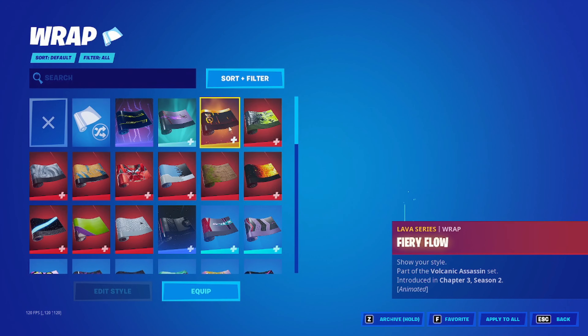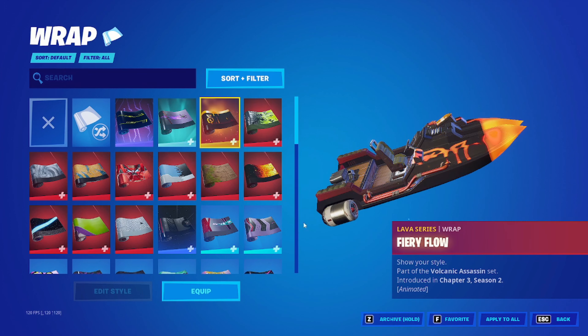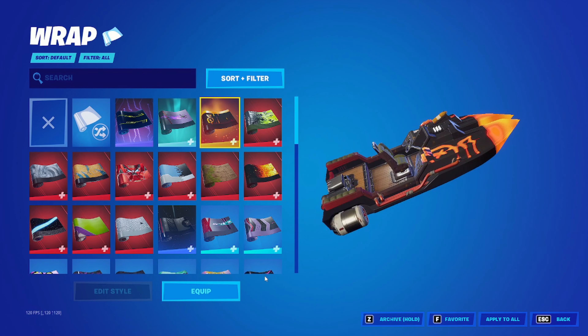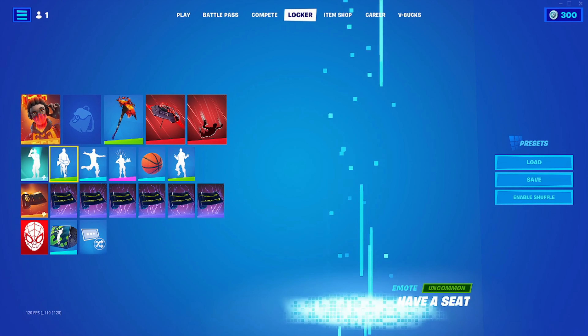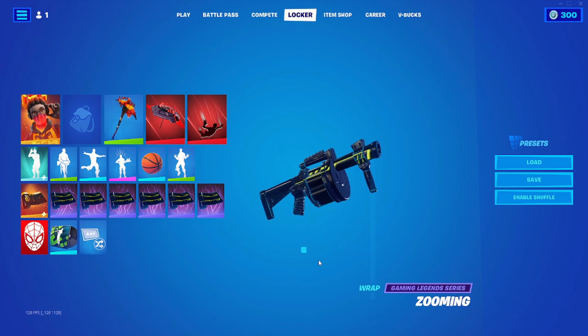This wrap is free, but it's not the one I'd pair with it — I'd recommend this other one if you bought it, since it goes really well. But if not, this one was also free. So that's basically the best free skin setup, including emotes and contrail. Pretty crazy that it's all free.